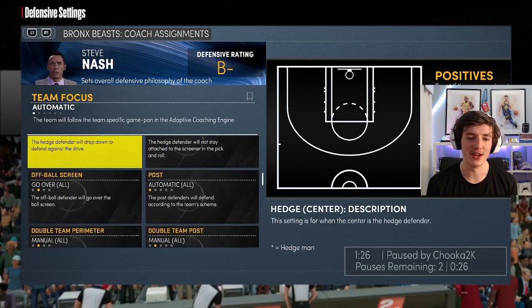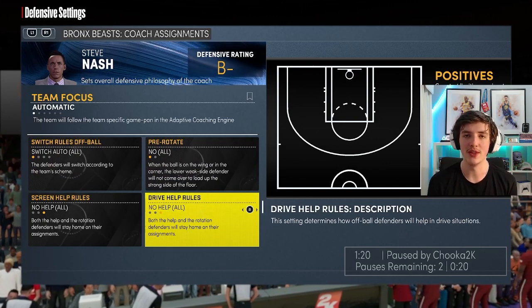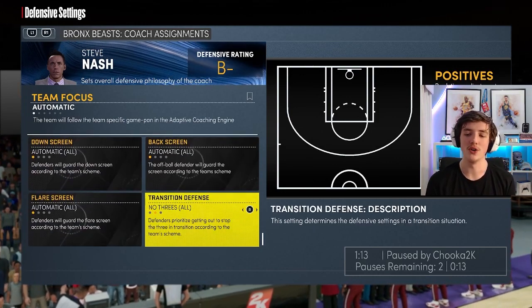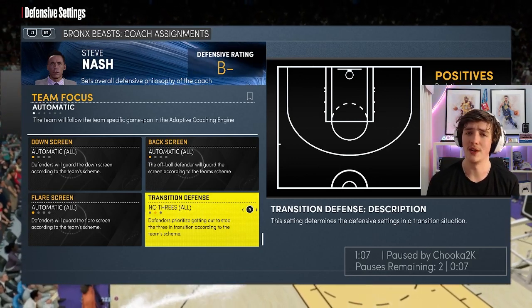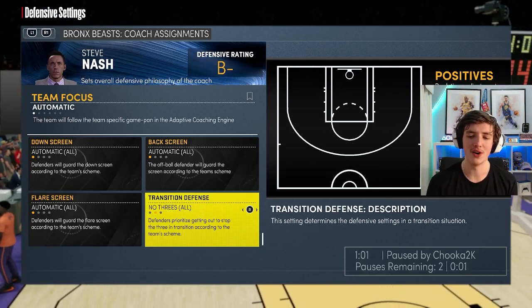You don't want to touch anything else there. Go down to screen help rules and set it to no help — that will help your corners not folding in, and help against people driving in a 5-out. Then go down to transition defense and set it to no 3s. That makes people force to a 2. I don't want people getting a 3 because 3 is more than 2. If needed I can drive in and help with a defender in the paint. So no 3s is what I set.